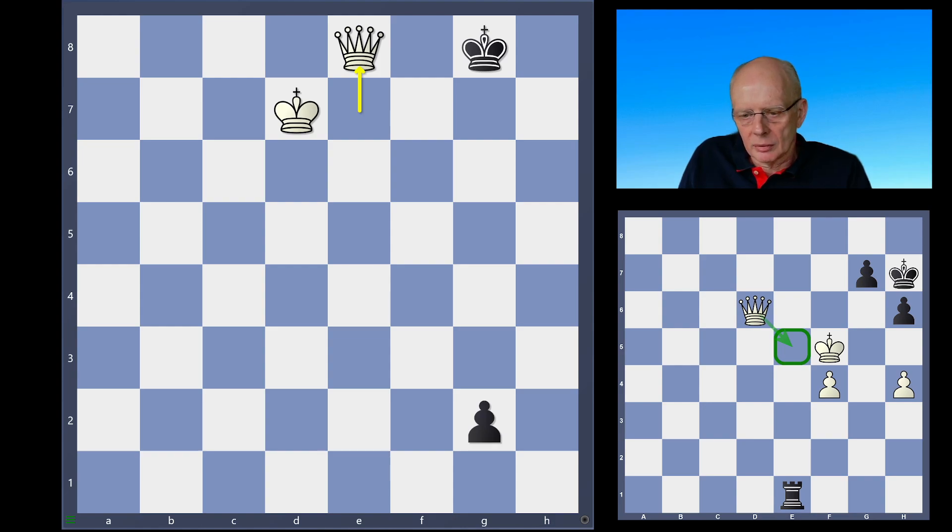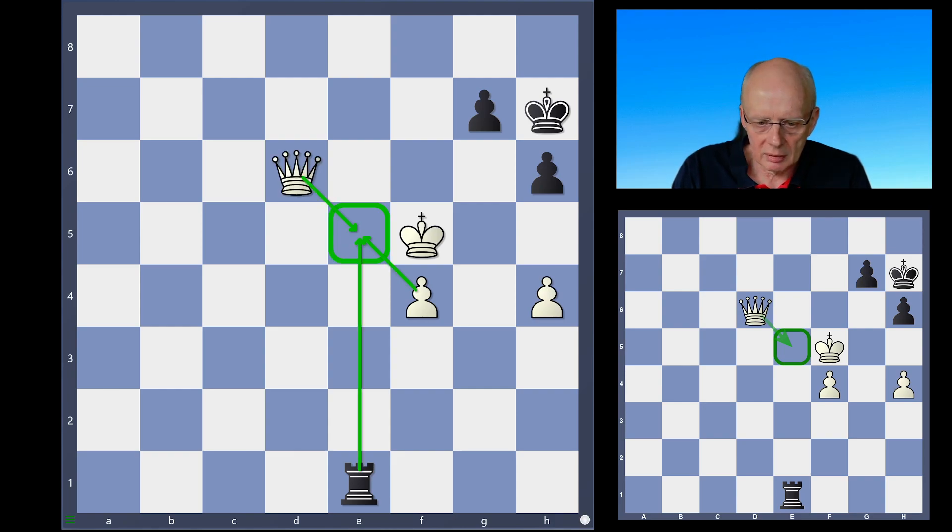Looking at the third step — verification — we consider whether we've thought about black's strongest moves. After queen e5, rook takes e5, f takes e5, black could instead play immediately g5 rather than going to the back rank and allowing a check after promotion. So: queen e5, rook takes e5, f takes e5, g5, h takes g5, h takes g5, king takes g5, and black plays king g7. Based on our prior knowledge, can you see what the winning move is?